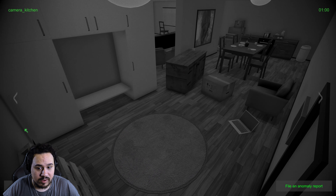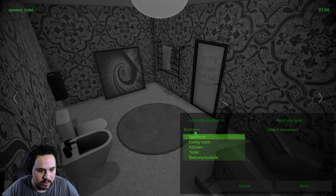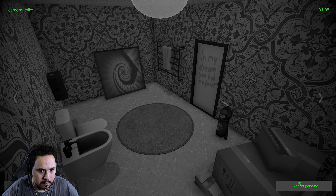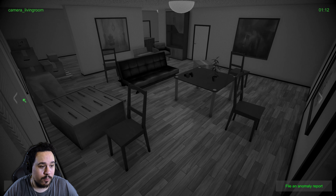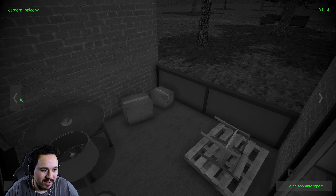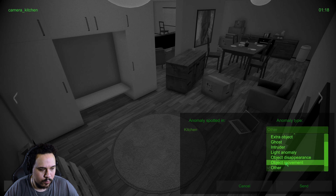We got a bed movement in the bedroom - object movement. Not bad! I don't see anything else moving. Something appeared in the toilet. Let me try 'other' - maybe that's it. I kind of really want to see something out here, it's like a very spooky environment outside. Did this move? Let's try the kitchen - object movement.